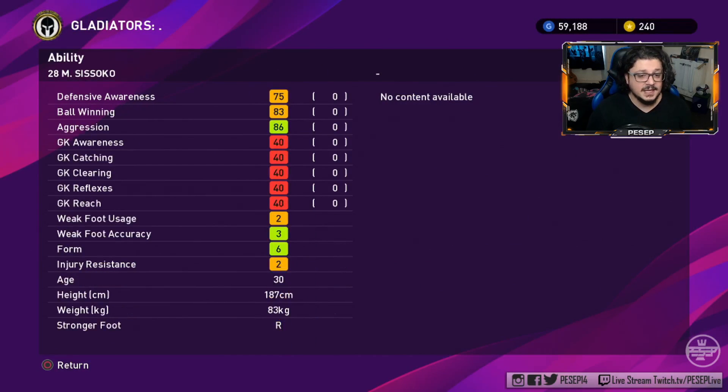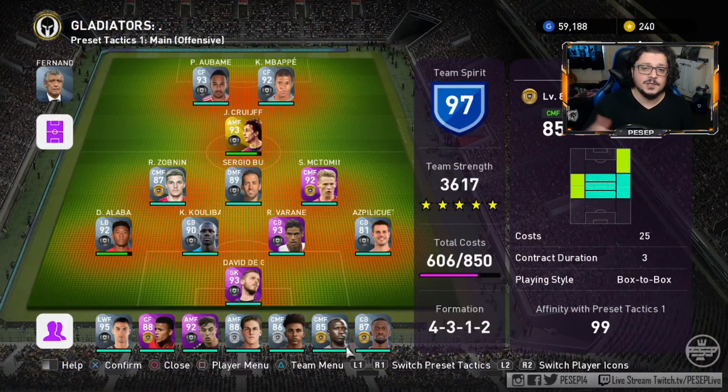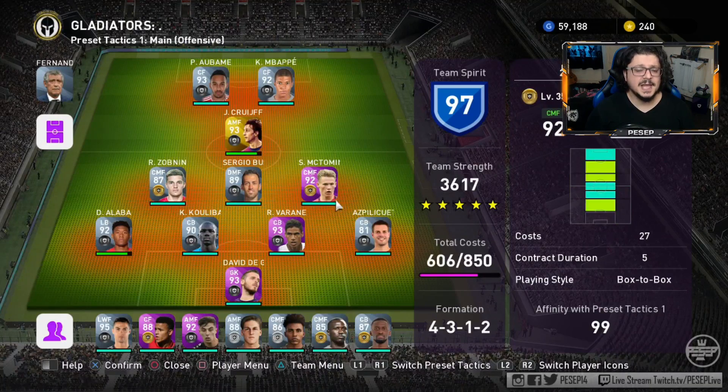You don't necessarily need an anchorman. Ideally if a formation has one DMF, anchorman is essential because he's going to stay vertical, not go horizontal most of the time, plus you can use anchoring on him. This is the ideal squad. Personally I'm doing good using anybody who has some pace, because the manager is aggressive so he can cover back spaces when I'm losing the ball.